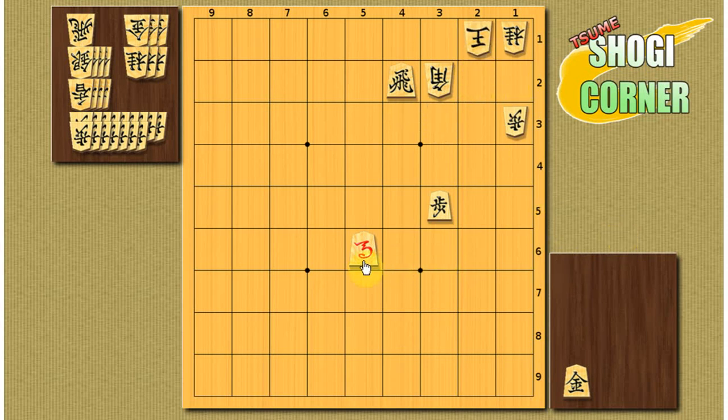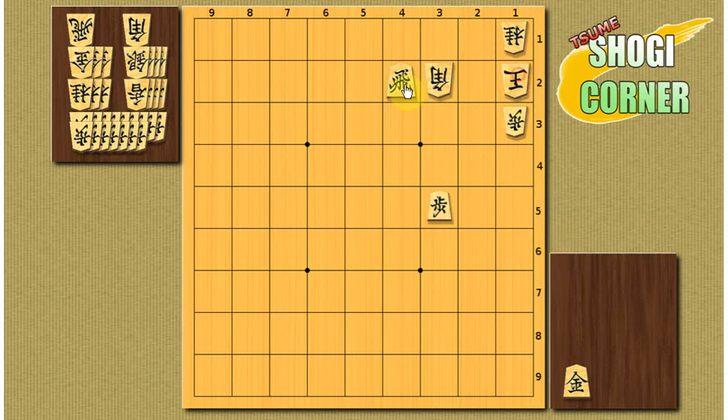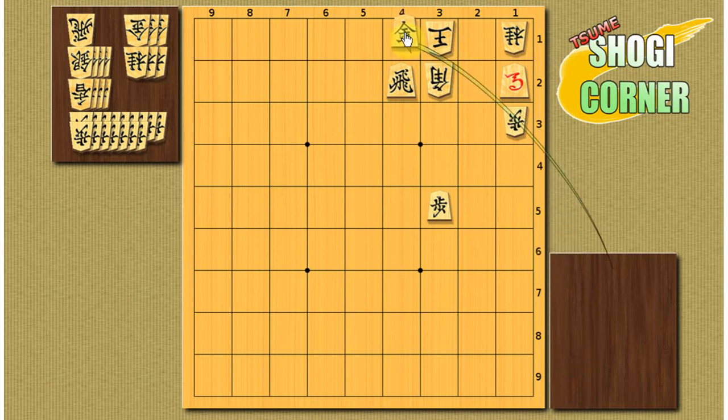And here you sacrifice the horse. If he takes it, then you promote the rook. He drops anything and you drop the bishop — remember that this square is protected by the knight, so the bishop is the only option. But he has another option by running here. And now you finally sacrifice this gold. He has to take it and you promote the rook — mate.